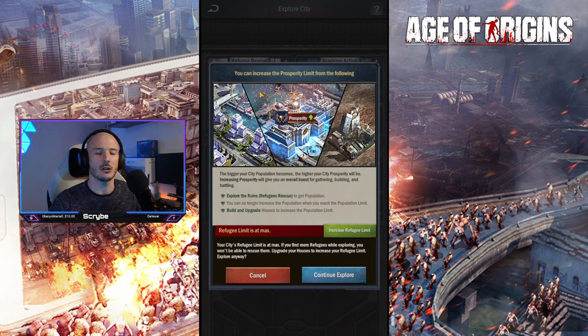Explore to rescue more refugees for your city. When I click on it right now, I'm getting this pop-up: 'You can increase the prosperity limit from the following.' Essentially, my refugee count currently is completely maxed out. So if I go and try to rescue more refugees, there's no room within my city to accommodate those additional refugees.